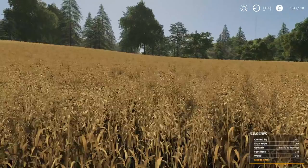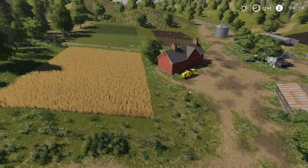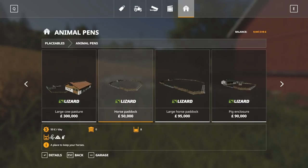So with that being said, we need to do a couple of things. We're going to head to the store, go to placeables, go to animal pens. There are two different sizes you can get for the horse: a horse paddock or a large horse paddock. We're going to go ahead and get the large one, and I've already prepared an area for this.